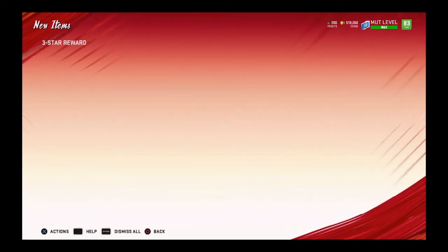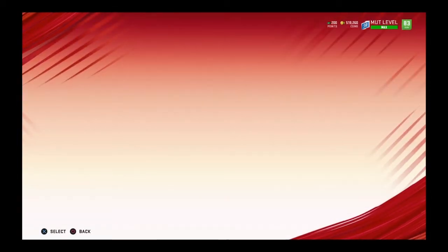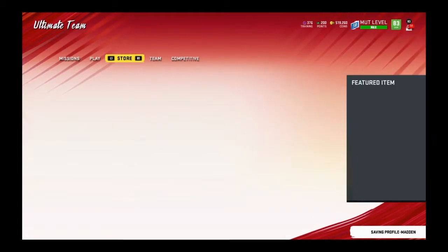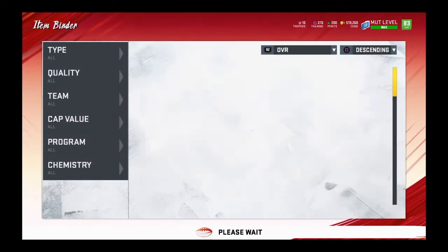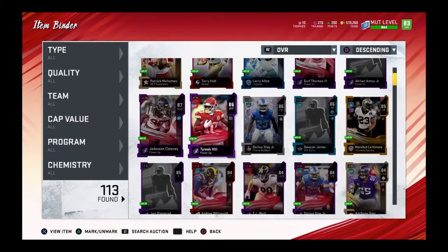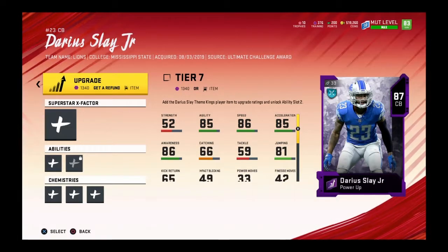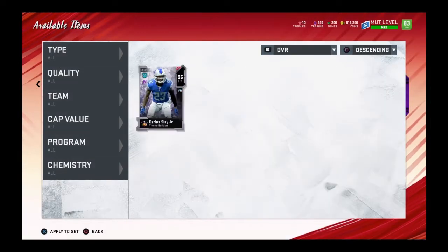We got Darius Slay, the 86 overall, and this card is really good. He's definitely a top 5 theme builder. I did him second. We already have his power-up from the other solos, and he's at 84. Now we combine these and we get Darius Slay, 87 overall.